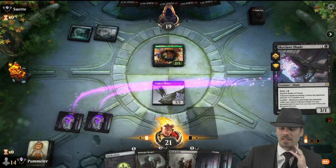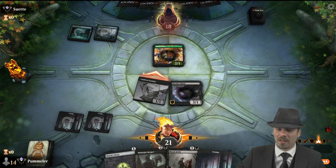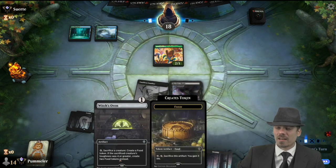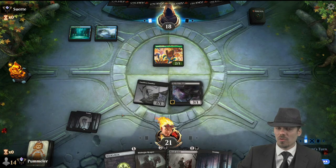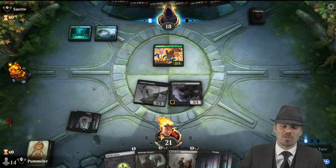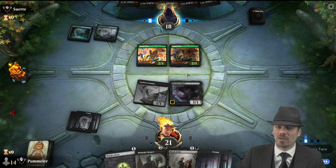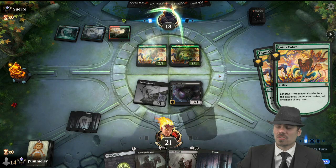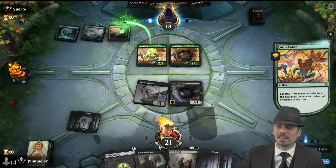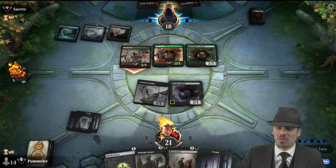Skyclave Shade, come on down. We are going to get in with Cauldron Familiar. If they want to trade Lotus Cobra for it, holy crud, we would love that — because of course we can sacrifice any creature, including Skyclave Shade, to the Witch's Oven to get the food to return the Cauldron Familiar. But this stands to ramp our opponent quite a bit. Oh boy — Lotus Cobra number two. Not looking good, folks.